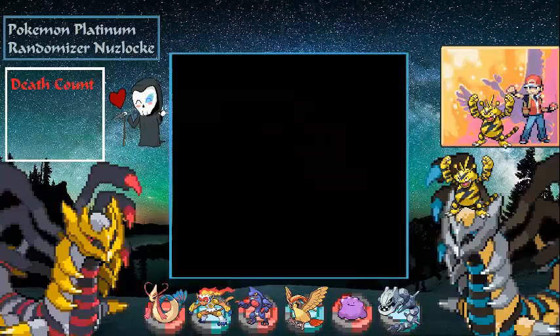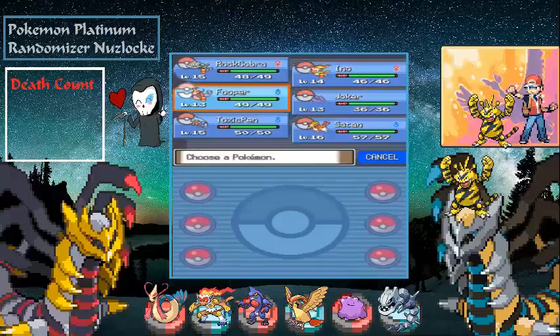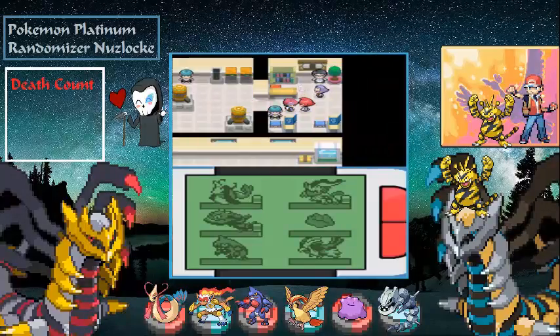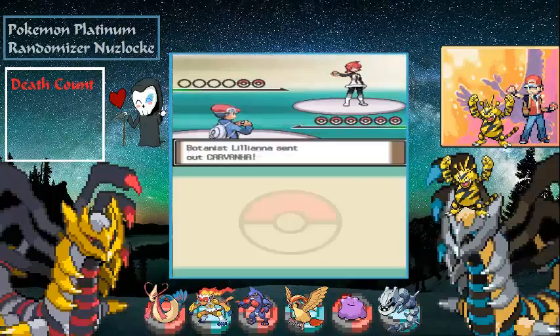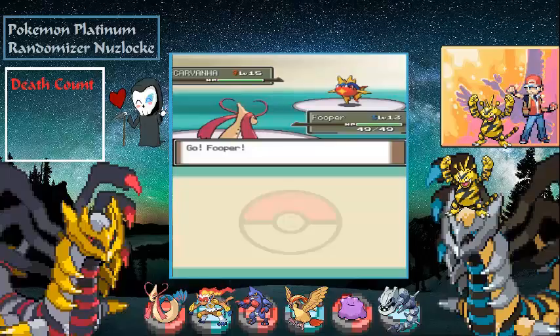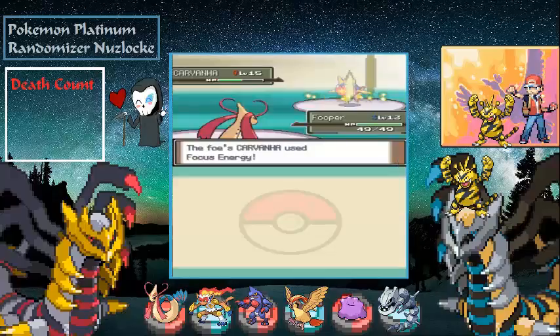We get 440 dollars. Steelix is level 15. Let's switch out to Fooper. Hopefully this trainer doesn't have any Electric types. It's a Carvanha — let's go with Water Pulse. Wait, her Pokémon are level 15? We might be slightly under-leveled here. Water Pulse did a good bit of damage but Carvanha survives on one HP.